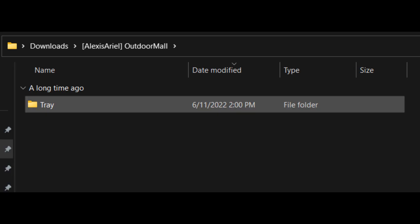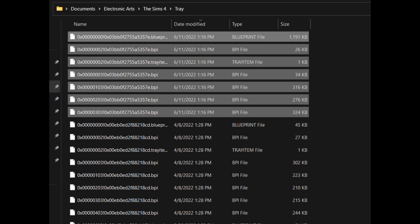Then you're going to go back to your Downloads folder and do the same thing with your Tray folder. You'll double-click your Tray folder, copy those files, and paste them into your Tray folder under Electronic Arts, The Sims 4 Tray folder.